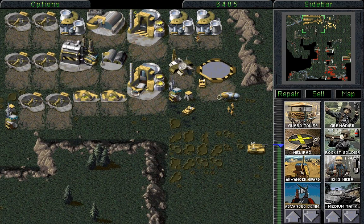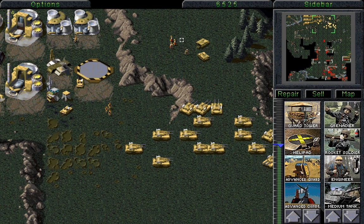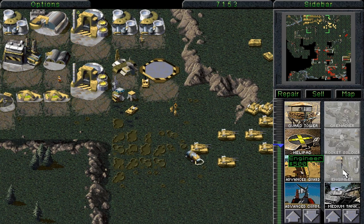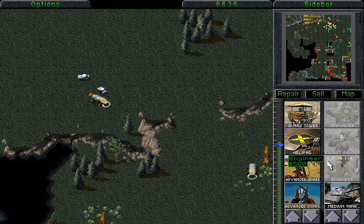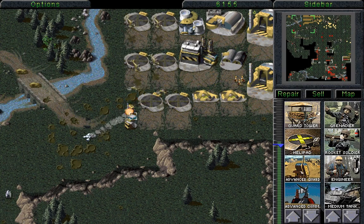Now we're going to start building some more engineers — a selection of five of them — because we want to send this APC very, very carefully over to this area. As you can see, that minigunner is rather safe there, so an APC will also be rather safe there as well. We need a few more engineers — five. Those tanks seem a little bit eager to attack that harvester, but that's alright because we have far more money than we know what to do with.